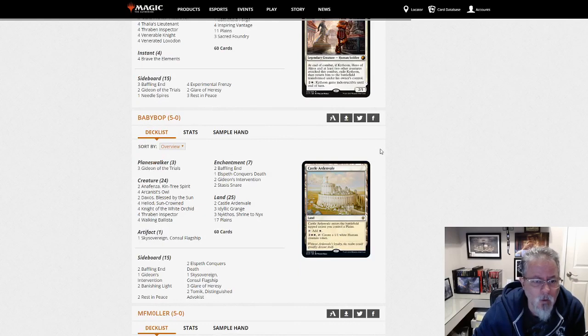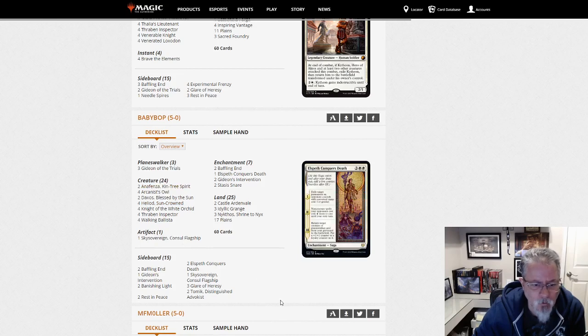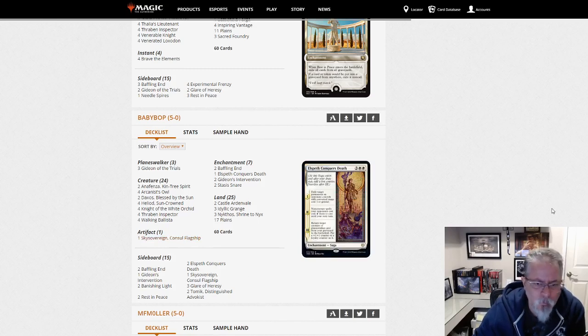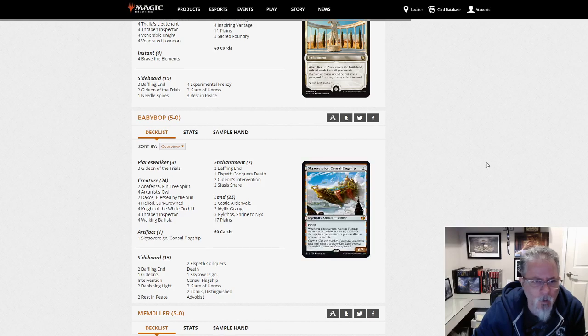Baby Bop with another Mono White deck — this one is Heliod, Arcanus Owl, Sky Sovereign. This is probably the number two deck in the format right now behind Dimir Inverter. Some builds have Sky Sovereign, some don't. This is top of the format, this deck right here.